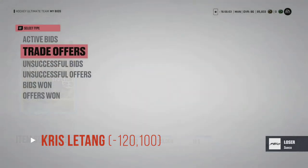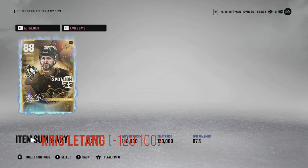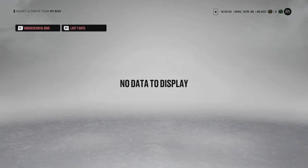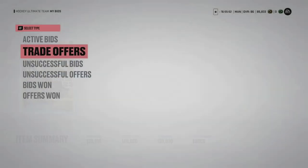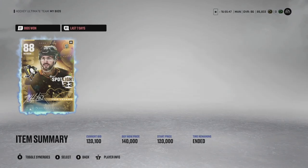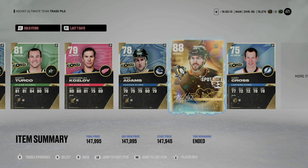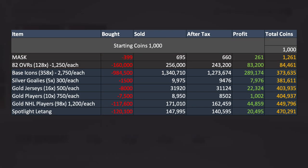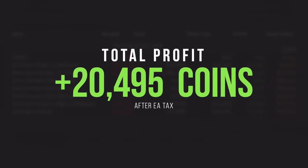Lastly, I was able to target a few bigger players — rather than shooting with a shotgun, we shot with a sniper rifle. The first was Spotlight Letang. He was going for around 150,000 coins, but I got into a bidding war and picked him up for 120,100 coins. I flipped him and sold him for 147,995 coins. After EA took their share, we took away 140,595 coins for a quick profit of 20,495 coins, bringing our total to 470,291 coins.